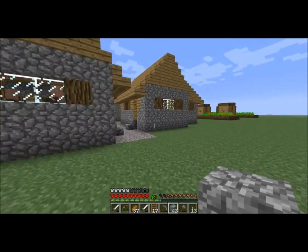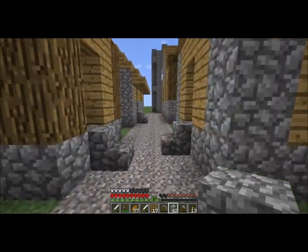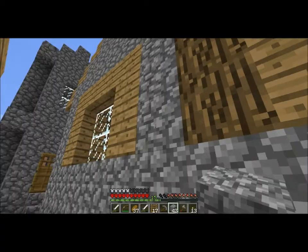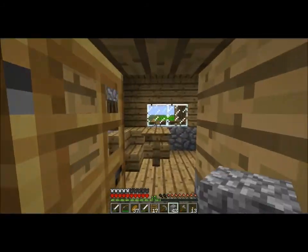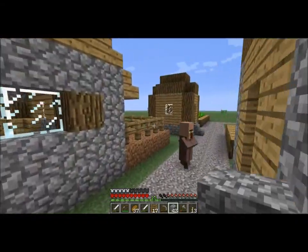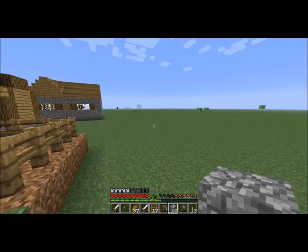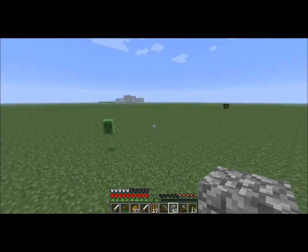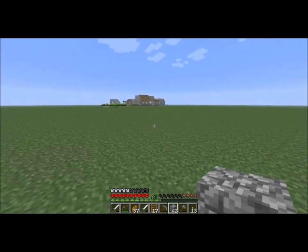It doesn't look like there's gonna be a blacksmith. Check all the houses. I haven't seen a house that looks like this — this is weird. I think it's just a glitch where two houses spawned right next to each other. Nope, no blacksmith. So I gotta go back to the other town real quick and pick up on my cobblestone trail.